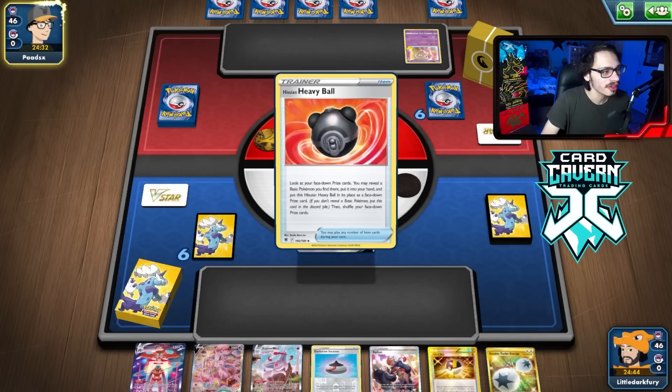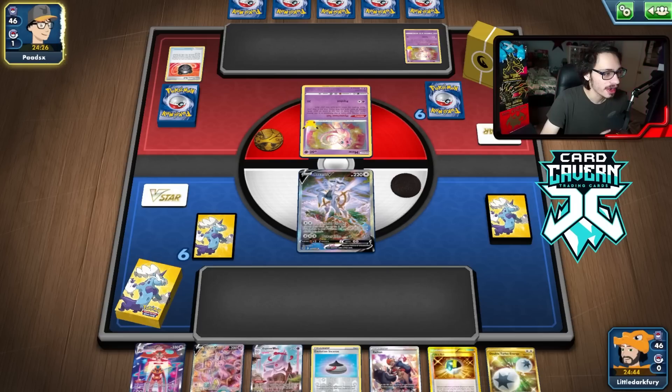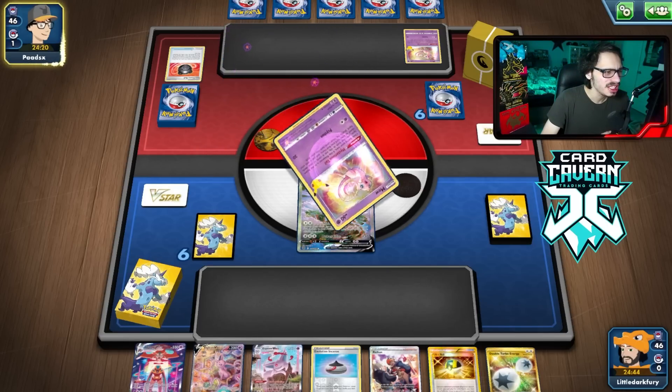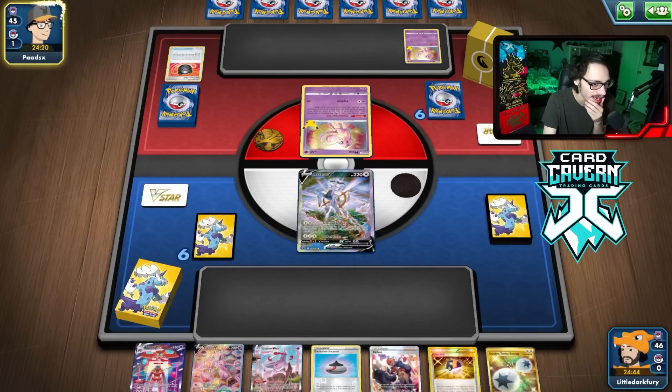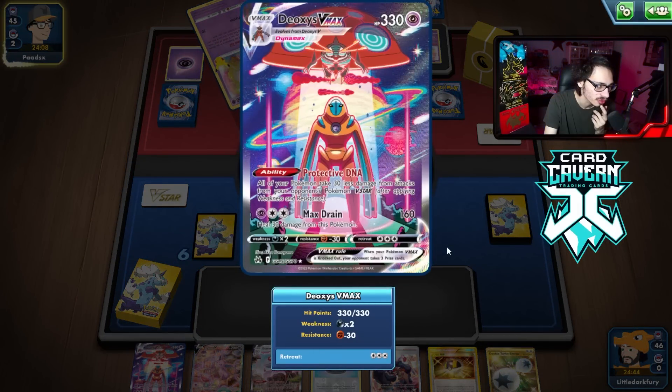Are they playing Raiden Etern? I think they are. Raiding Etern battle? Heavy Ball. Is it prized? Nope, okay. Can they find the Raiding Etern? This matchup should be fine — we just go Espeon. I don't know if we need Deoxys though. Are we going to need Deoxys? We have the Ultra Ball for the Espeon. I probably want to get a Deoxys V down — it wouldn't hurt.